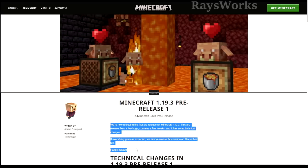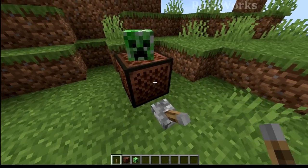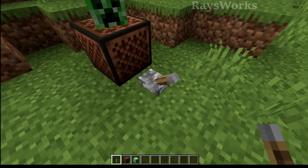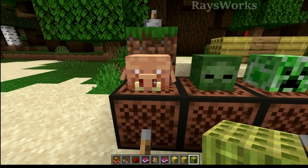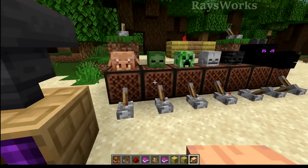They're planning to come out with the full release of 1.19.3 on December 6th — that's two weeks away on a Tuesday. A lot of you guys were wondering if we were going to get a full release before Christmas time, and it seems like we will. Now 1.19.3 will not have the new ability to play mob heads on top of note blocks, and it won't have the new piglin head either. These are things that are just going to come out at 1.20.